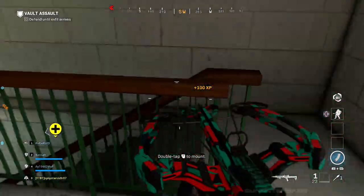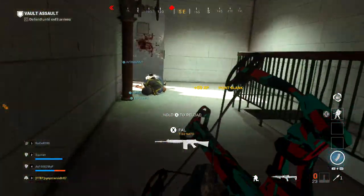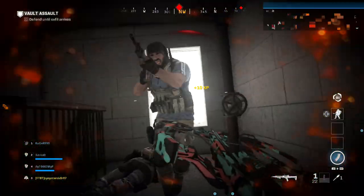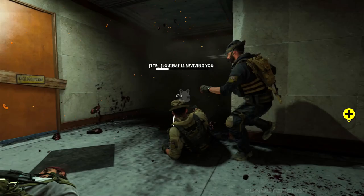Crossbow kills are pretty straightforward — just make sure you have Alice equipped as your operator and slide all around the map. My strategy was to use a stun grenade with the restock perk so I always had stuns coming in. Throw the stun at someone, slide towards them, hit fire when you get close, and just rinse and repeat.